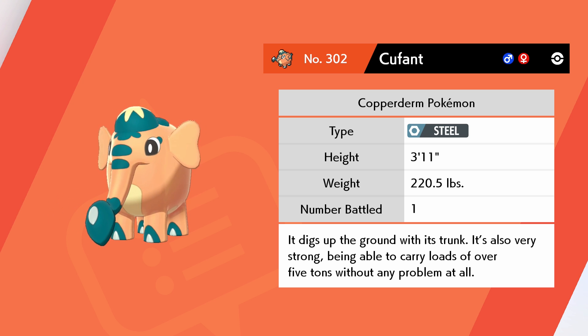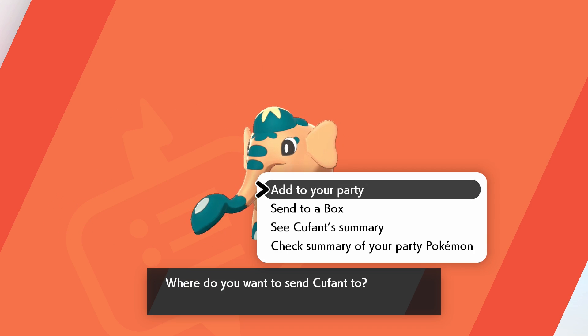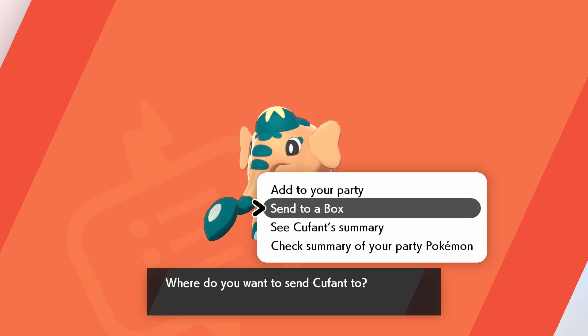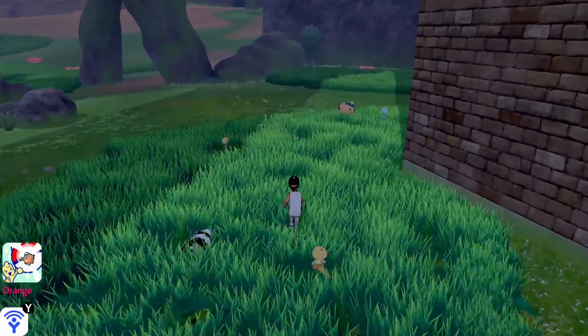It digs up the ground with its trunk and it's also very strong, being able to carry loads of over 5 tons without any problem at all. Kind of surprising because it's so small, at least in the overworld it looks tiny. The one we've got has Sheer Force with a speed-raising nature — that's interesting. I don't think it's the fastest Pokemon, so not sure if I'm going to use it in this playthrough. But regardless, I wanted to show you guys where to find it because it is a pretty rare Pokemon. As long as the weather allows it, they're really not too rare.